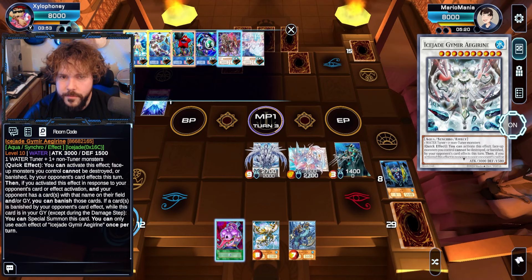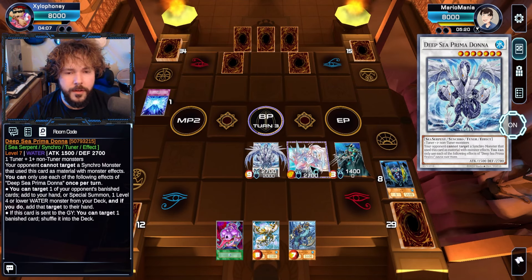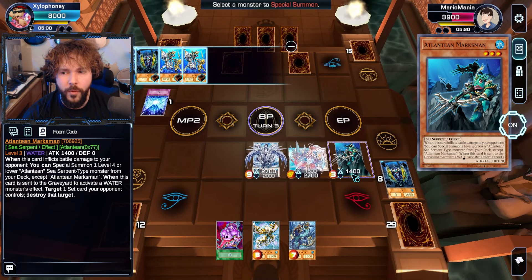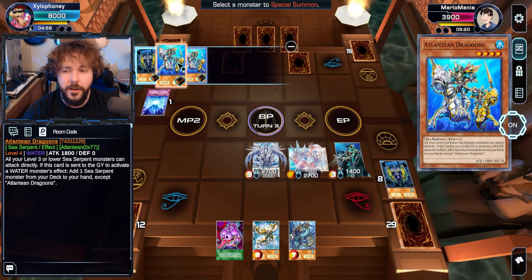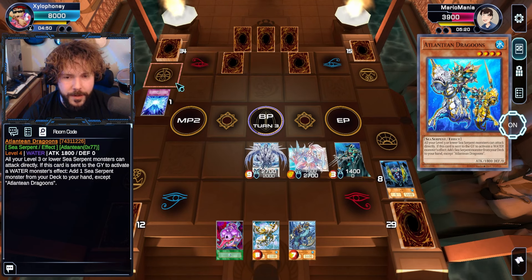If your opponent has a crown on the field — well, I don't have the ability to do any of that just yet. So let's go to battle. Let's just get my effect of Marksman out here, because I don't always get to use him. He lets me summon another one of my Atlanteans. In this particular case, I could go for more damage with Dragoons. Yeah, let's do Dragoons because I want to try a level 4 in this situation.